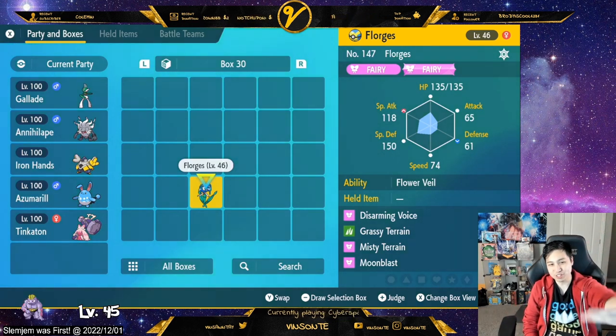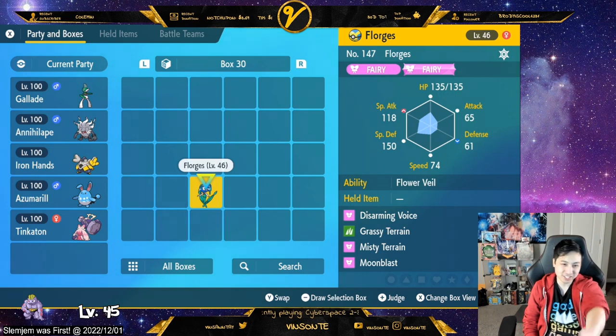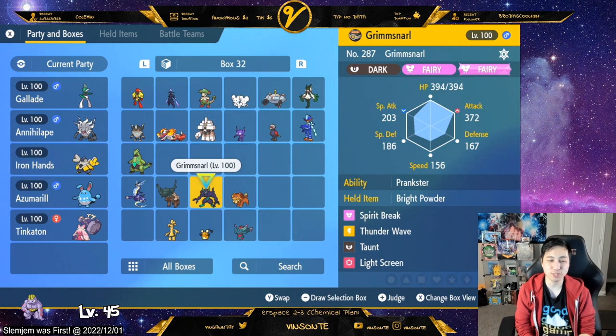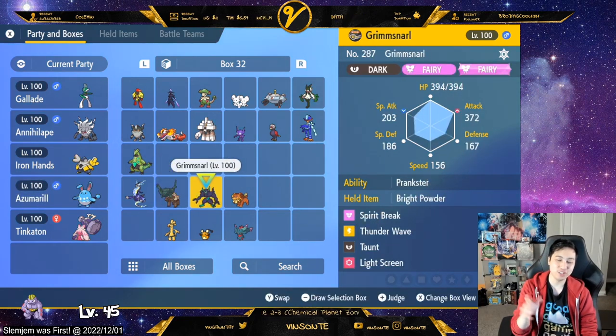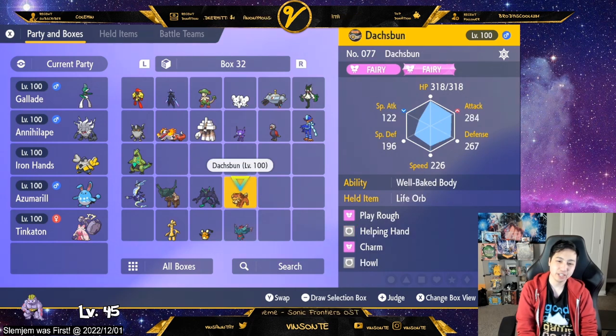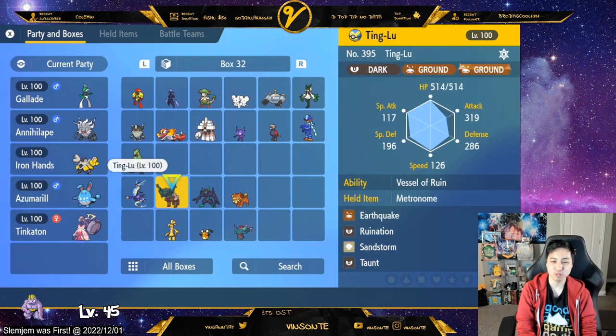With this raid, the 4-star and 5-star versions also feature Forretress and Mimikyu, so you can use those. But these four I mentioned would be the best ones to go for, and you can use them in other raids too. I'd suggest at least getting Grimmsnarl and Azumarill. Fluttermane is great too. Dustbun is support but doesn't hit as hard.